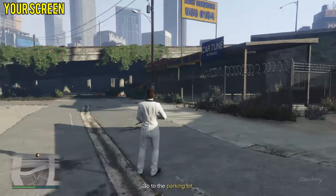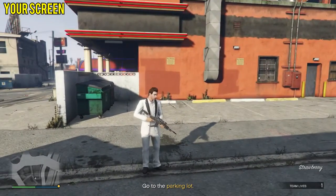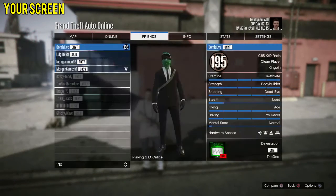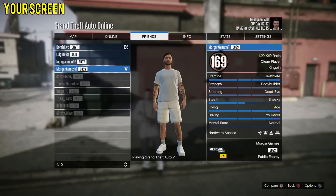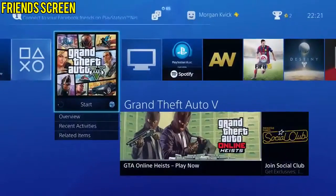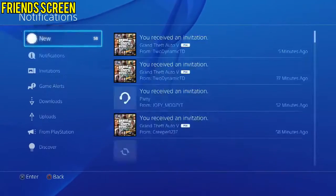At this point, press Start, go over to the Friends tab, and invite your friend to the game. It should now pop up on your friend's screen. Back to your friend's perspective: when he receives the invite, he wants to go to the Notifications tab, then Invitations, and accept the invite you sent him to that session.